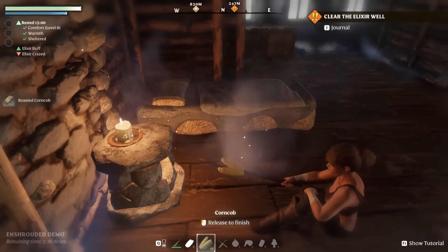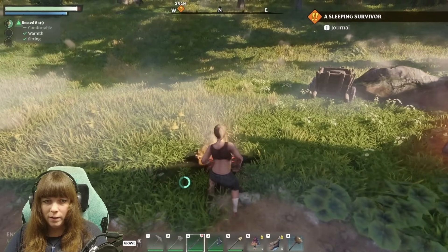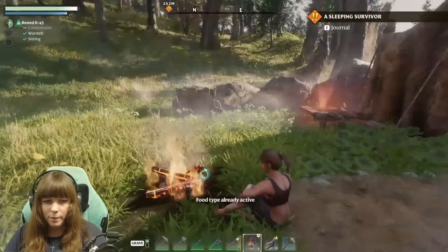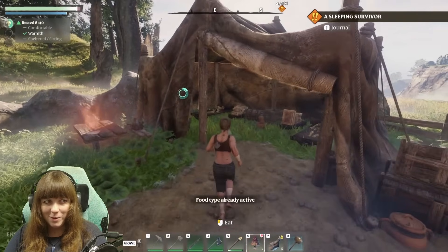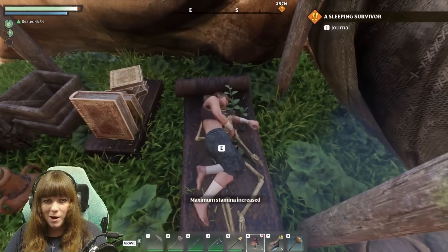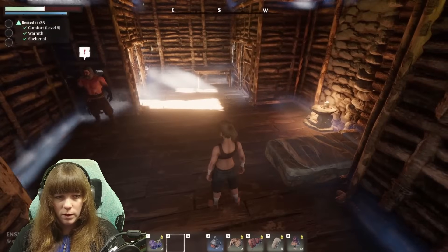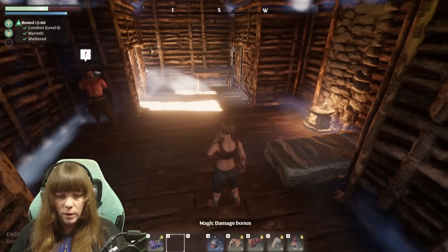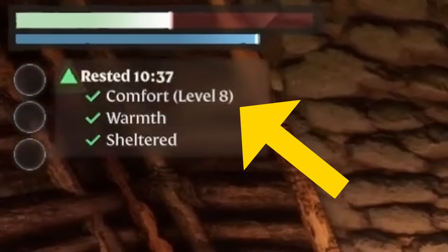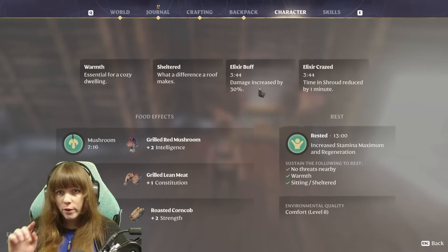The next tip is the rested buff. Much like Valheim, this game has a comfort buff which you can increase by resting at your homestead or near a source of warmth, shelter, and comfort. Warmth is obtained from a heat source such as a campfire or bonfire you find out in the world. Shelter is your house, or perhaps a tent you find on your travels — note the shelter buff also works if you're sitting and turns into a sitting buff. Comfort is usually obtained by laying in a bed or being around furniture. The rested buff is very important as it affects your stamina regeneration and maximum stamina.